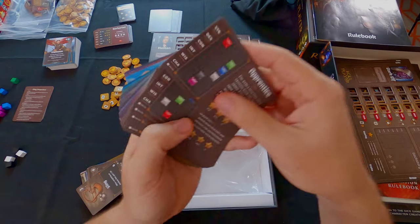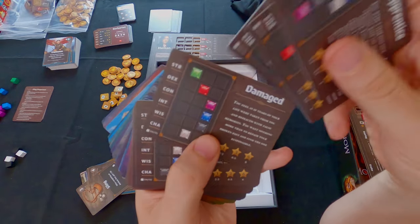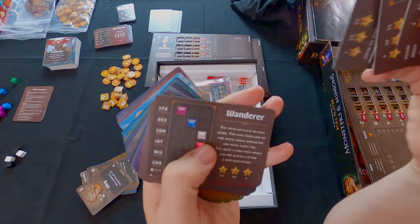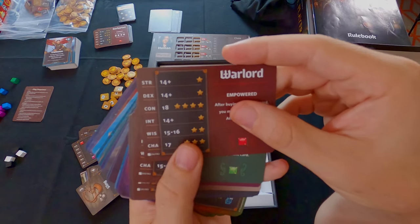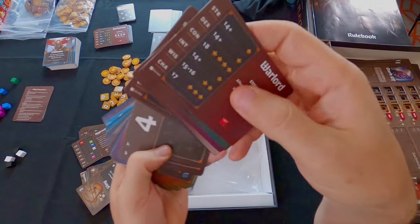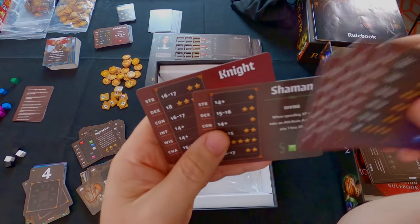New backstories in this expansion include: Apprentice, Cast Off, Gatekeeper, Separated, Damaged, Doomed, Gladiator, Lost in Time, Oracle, Outcast, Transported, and Wanderer. New classes include: Warlord, Elementalist, Alchemist, Crusader, Assassin, Illusionist - and on the flip side - Enchanter, Scout, Priest, Psionic, Shaman, and Knight. You choose which side you want when setting up the game.